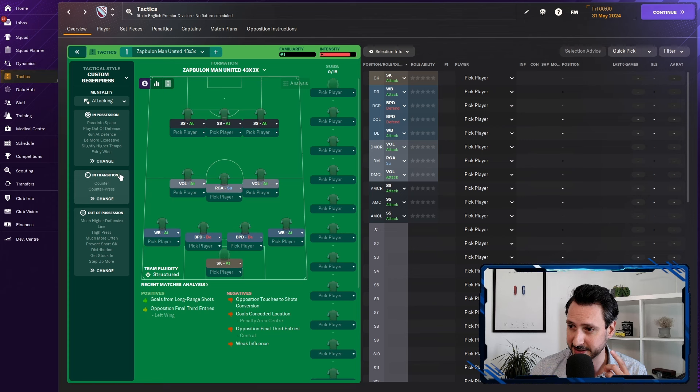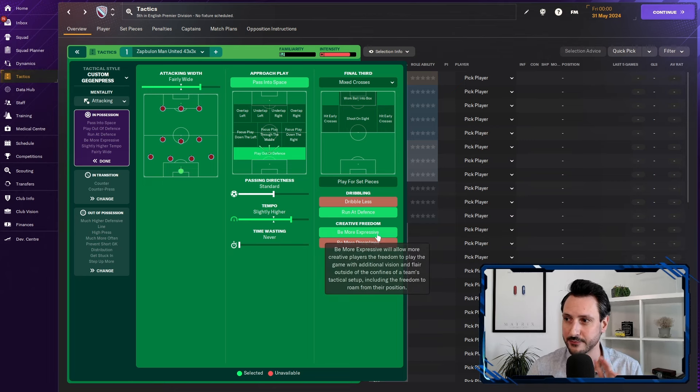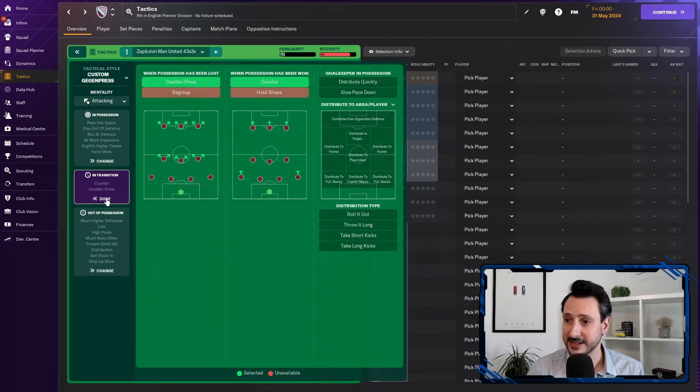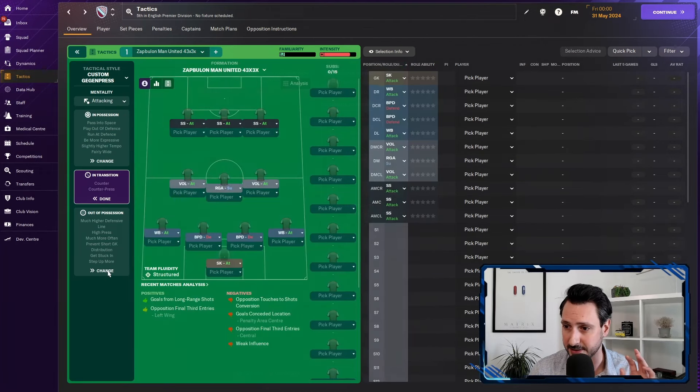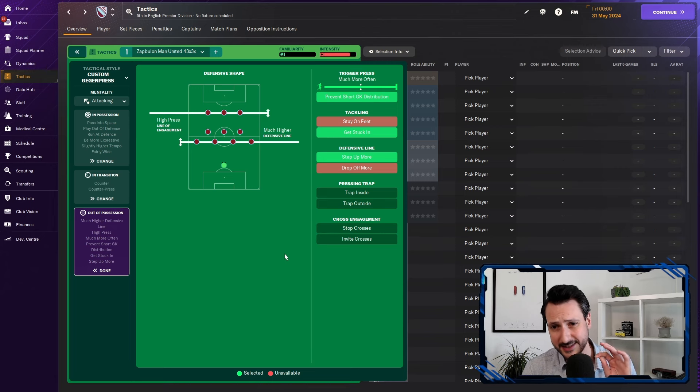The instructions: it's an attacking tactic, and we have play out of defense because otherwise we are too quick to lose possession. This is a transitional tactic — that's what I really love about it. Run at defense, be more expressive. This is for teams playing in the upper echelons of football. Counter-attacking, counter-press — nothing else here. We have a very squeezed team, pressing much higher and defending much higher, so step up more and get stuck in — you know the drill.